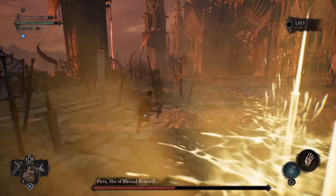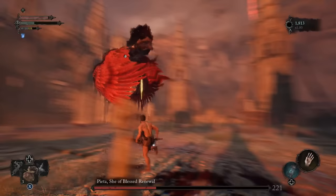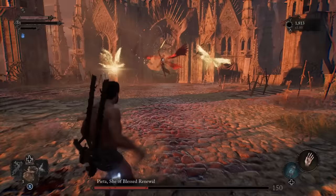So get into the habit of pressing dodge, followed by a light attack, and then dodge again, as this will be the repeating pattern when she's up close in Phase 2. She will summon golden visages of herself when she's away from you. These are easily avoided, so just concentrate on hitting her with your long range attacks until she swoops in, and you'll have no problems at all.